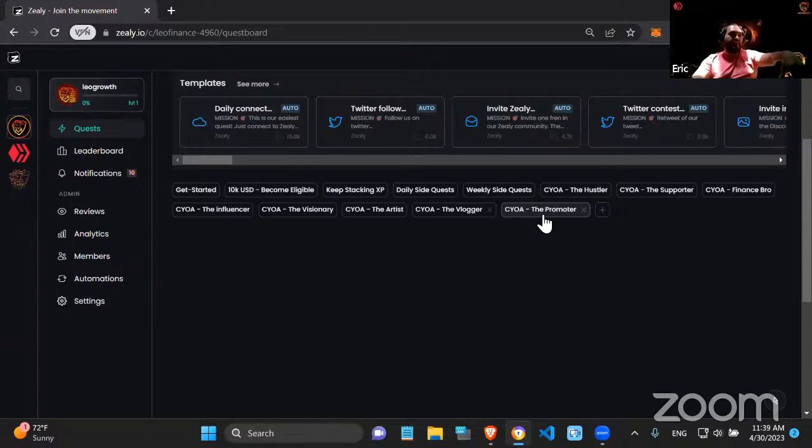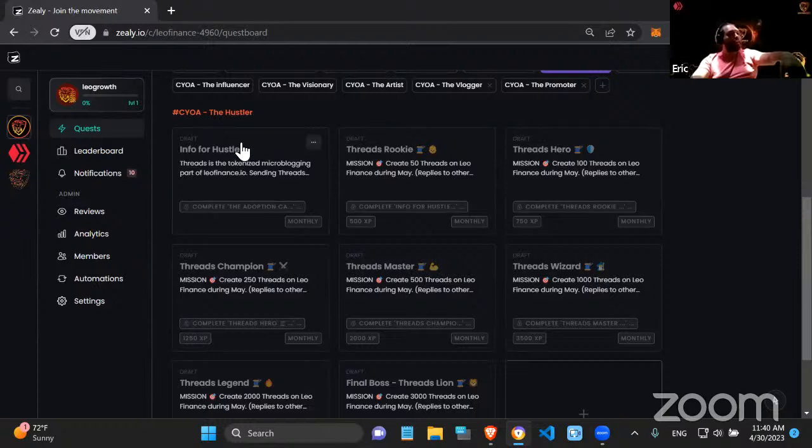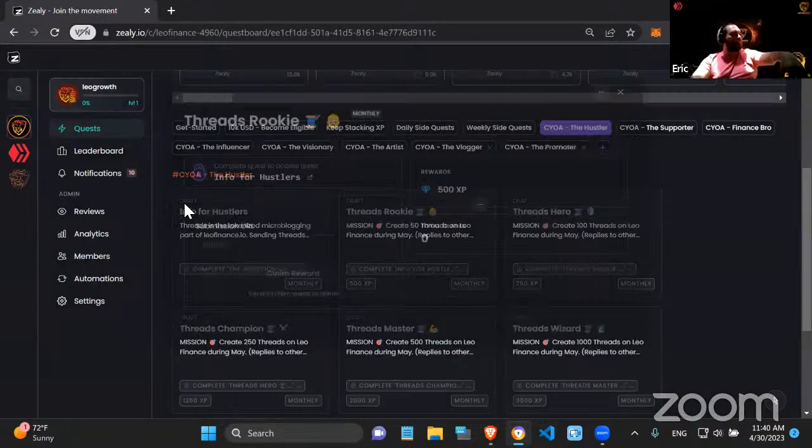The top three will get a very substantial amount of that $10,000. For the Hustler, this is the path that gives the most XP in total — people have to thread, engage on Threads, reply, share images. Each CYOA category has an info section explaining all the quests. For the Hustler, the quests are straightforward — the mission is to create 50 threads during May and build from there.